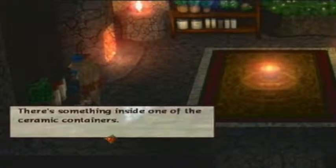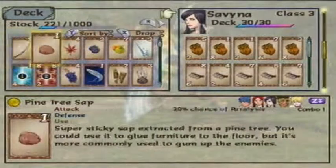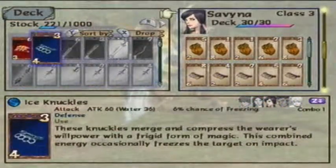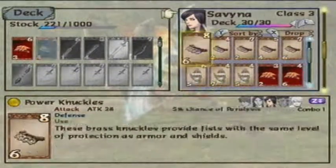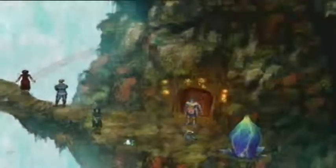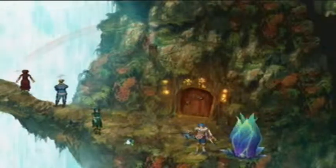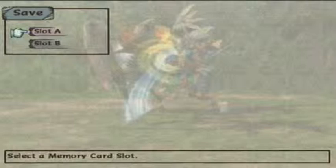There we go. Yeah, there's an ice knuckle in here — I knew I forgot something. So that can go in Savina's deck. For that, I think I'm gonna save and call this a video, because I'm not gonna start a dungeon right away in the middle of a video. So in the next episode, we will search for Mayfee — we'll climb the Celestial Tree and search for Mayfee. See you guys then.